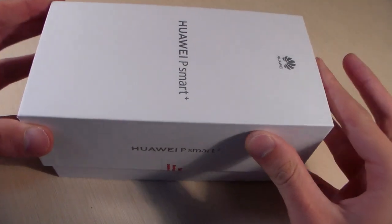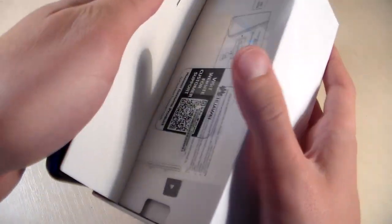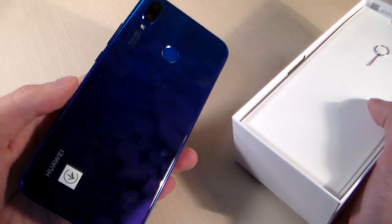Start unpacking. Open box. Device in the purple color — blue-purple color.